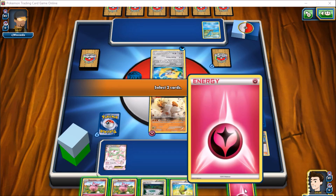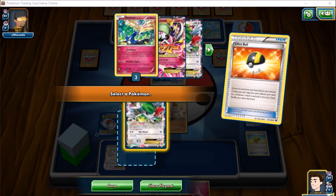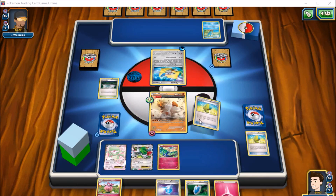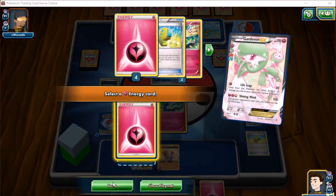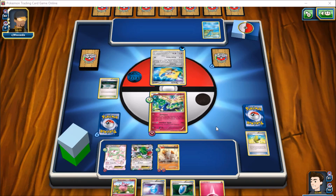We have a Fairy Garden we can play. We're debating between the energy and the Max Elixir — we've only got one of those in the deck, which is not great. We can get our stadium out and draw more off the Shaman. We'll get Xerneas down and try to hit an energy onto it. We'll still get our first-turn Geomancy, but we're not going to get a Spritzee on the bench. That's okay — just go ahead and bring some energy on the board.